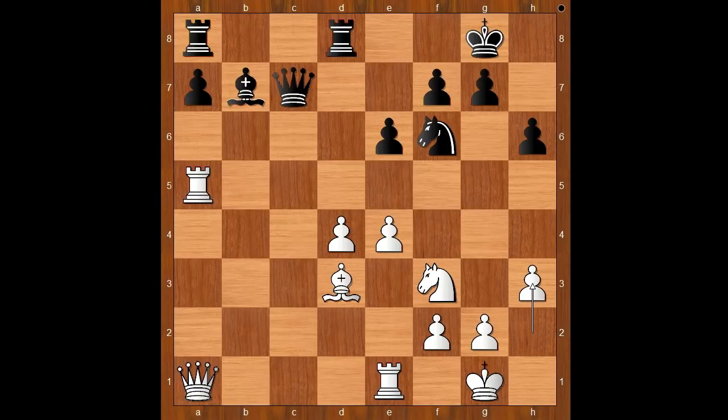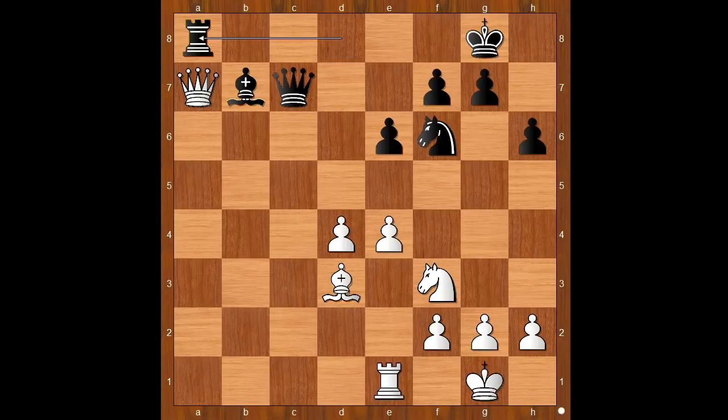Carlsen played h3. What's wrong with taking? Let's have a look. If rook takes on a7, rook takes rook, queen takes rook, and then rook to a8, attacking the queen. The white queen must go to c5, then queen takes queen, pawn takes queen, and the white pawn on c5 is not a powerhouse. The black rook is operating on the open file.